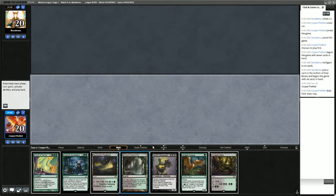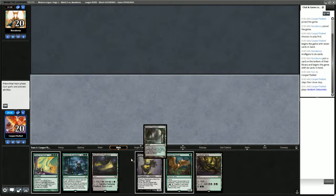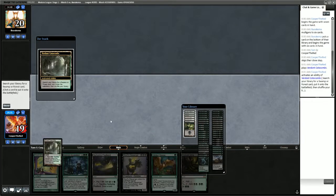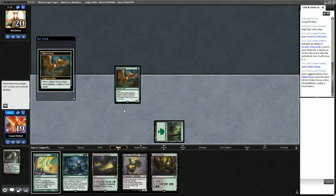We have Verdant Catacombs which can go get a basic Forest, and Twilight Mire will give us black for the Garruk's Messenger. So we're going to do that — play Gilded Goose and pass.